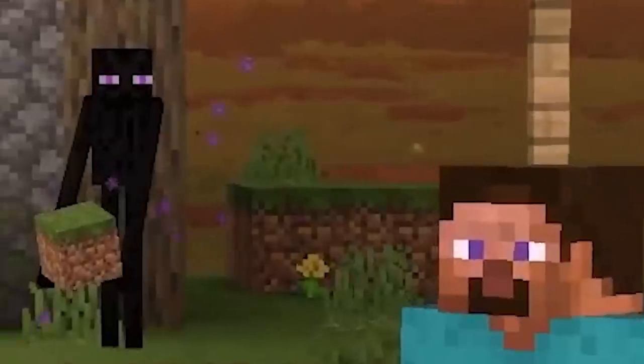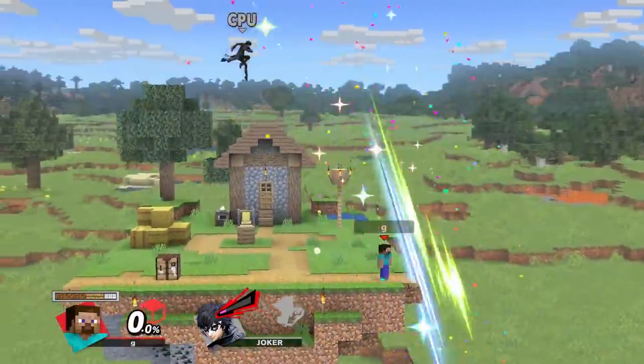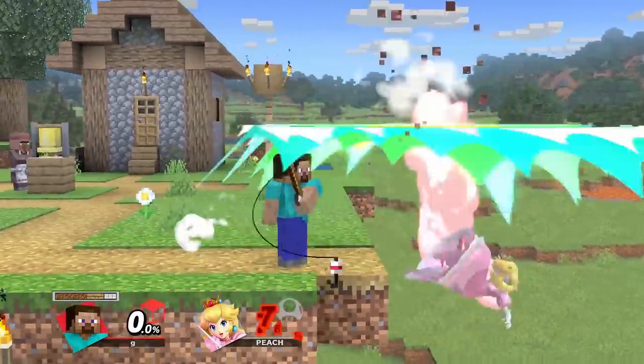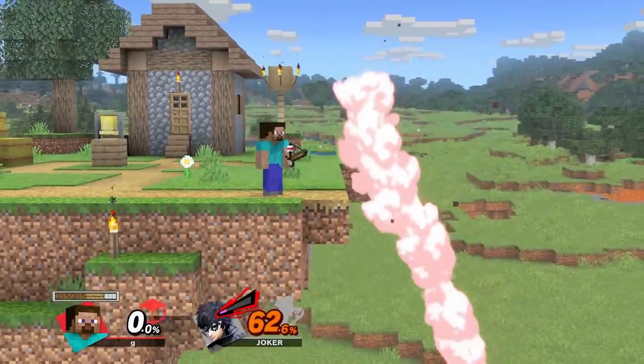I've seen a lot of Steve clips of people getting hit with this one particular setup. On FD, this starts insta-killing fast fallers around 40, medium fallers around 50, and slow fallers around 60. Like Chrom and Ike's up B, it has a meteor mechanic attached to it, so it kills before they actually touch the blastzone.